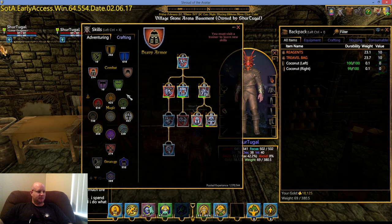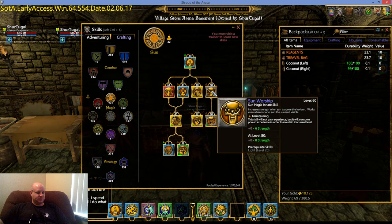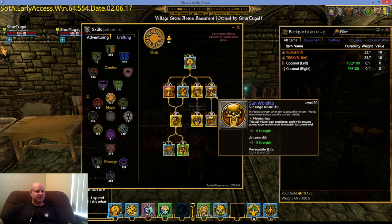The next one we're going to talk about is down in the magic area under the sun tree: Sun Worship. At my current level, it gives me zero to six plus strength to my stat bar, which increases carry capacity and power, as well as adding to my health bar. The one stipulation is it increases strength when the sun is above the horizon — but it works even when indoors and the sun isn't visible. So as long as that sun is above the horizon, wherever you are — indoors, outdoors, in a mine — you will get this bonus. Once the sun goes down, you lose it.